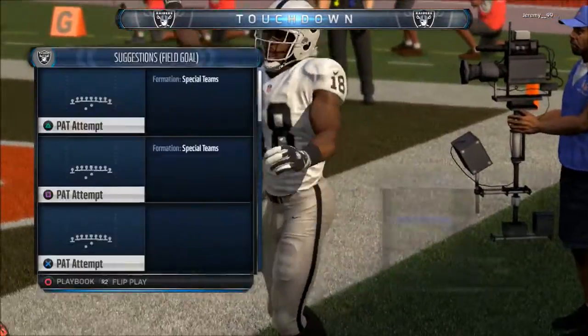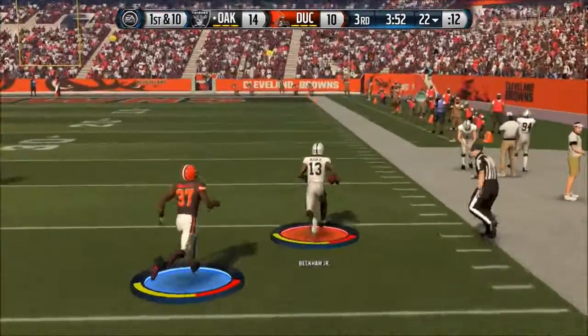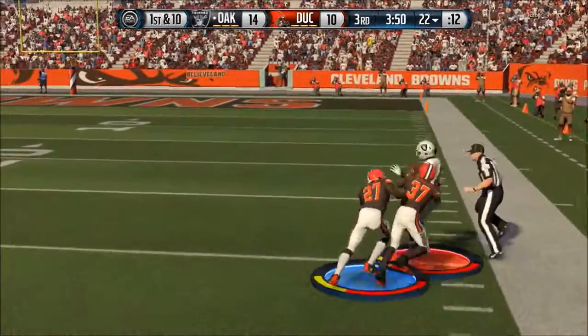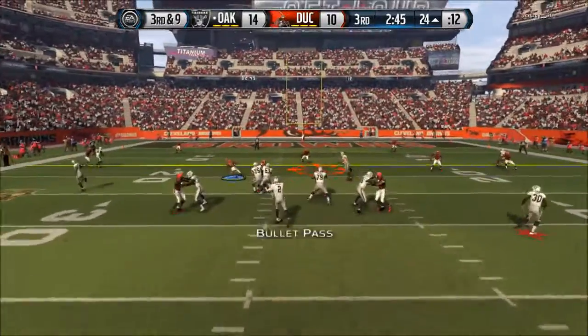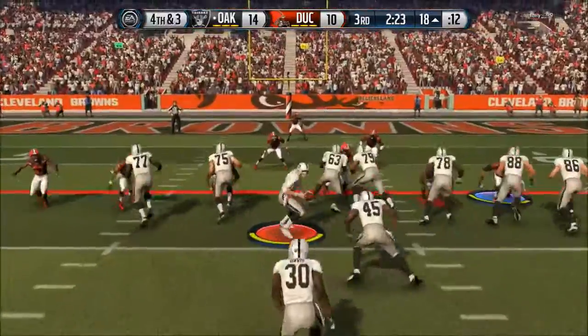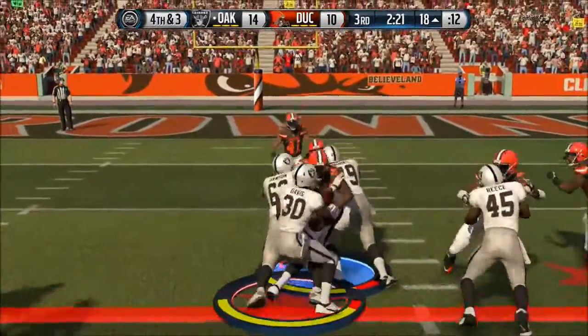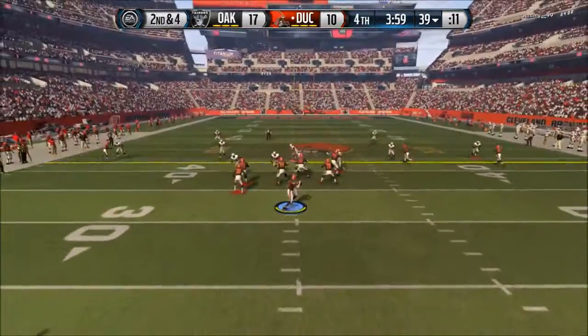Get the ball in the second half and again going to pick on that Odell Beckham Jr. crossing route because they only had one deep safety — so how do I not pick on that? A few plays down the road, 3rd and 9, trying to get that first down, don't get it. 4th and 3 and I decide to go for it — Terrell Davis does a spin off his center and picks up the first down. But I end up getting a field goal anyway.